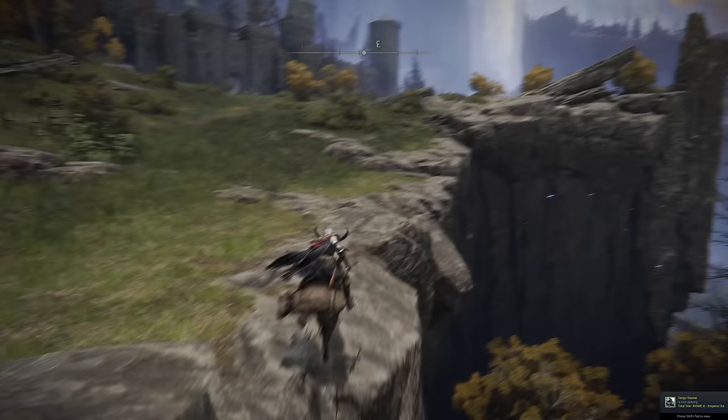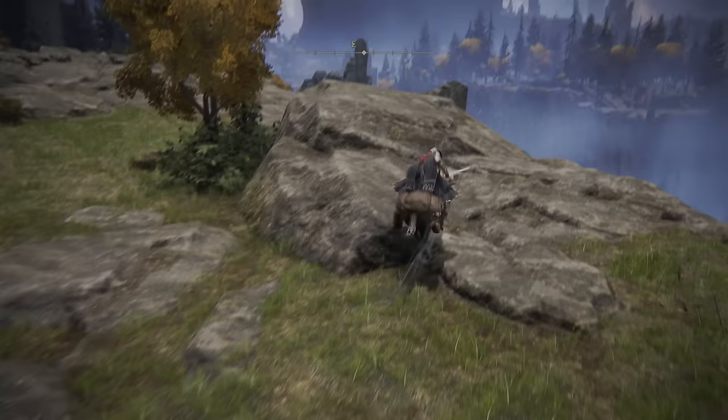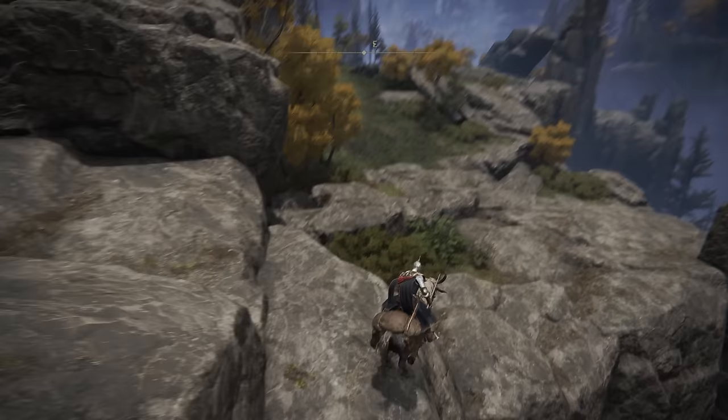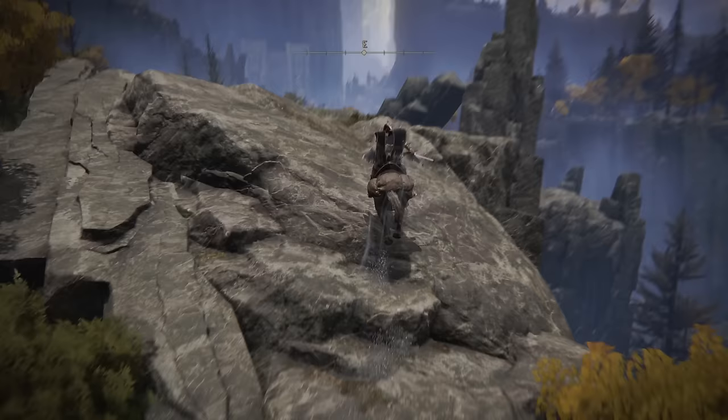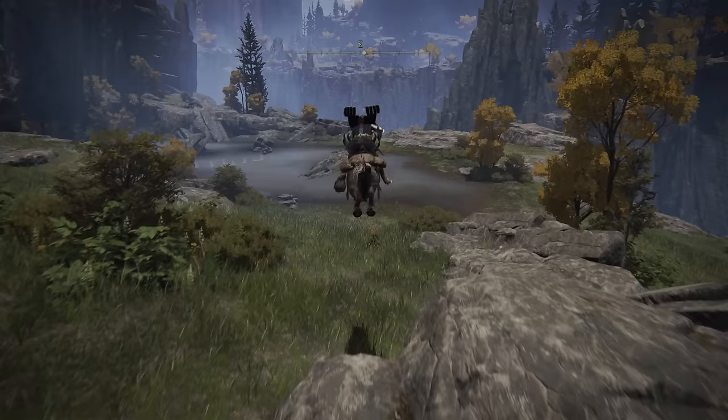One thing I wanted to point out on the way: as I leave Iji and run past Caria Manor towards the Altus Plateau — firstly, if you hug the right-hand side of these cliffs, all of the magical arrows will miss you. And then as we get to this lake, there's an invisible scarab here.